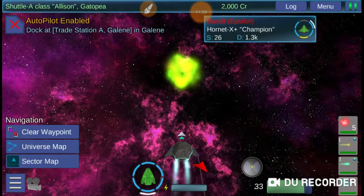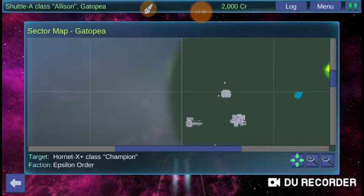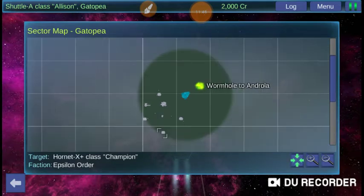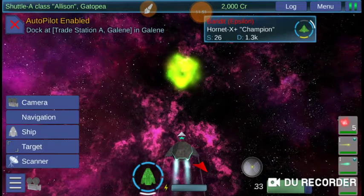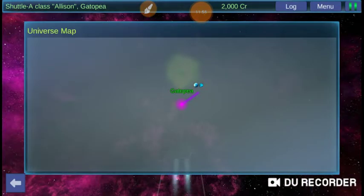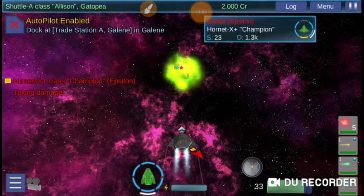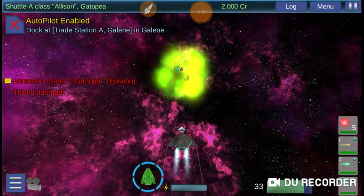Click on Navigation. You have a couple of options: you can check out the sector map, which is where we are right now — you can zoom in, center, and zoom out, and click and drag around to look around the sector. Then you have your universe map, which shows you all the sectors we've discovered so far. Let's get going — twelve minutes in and we've barely done anything, because we're going over the basics.